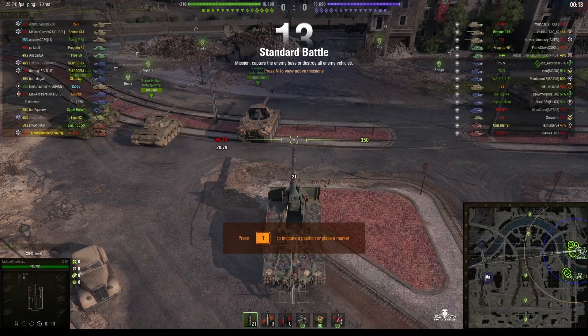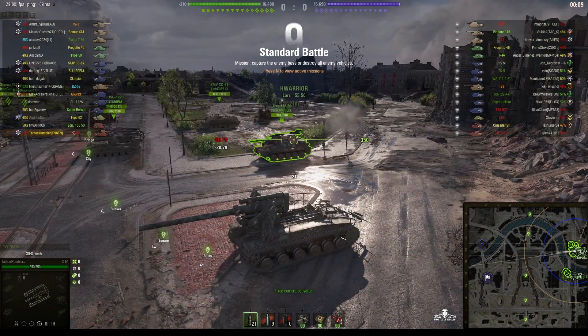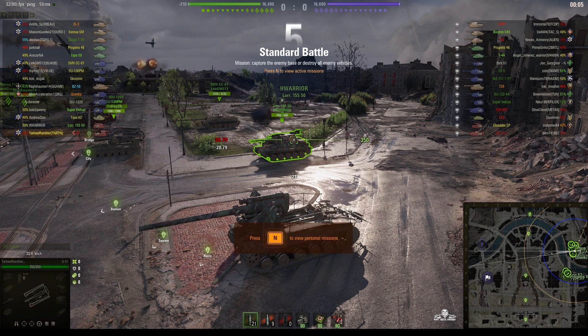Welcome back to WhatRT Noobs with General Disturbance. This is the S-51 — the tier 7 Soviet SPG located on the east border of Berlin. This one is under the command of Tar Heel Rambler.